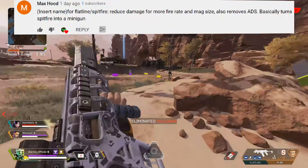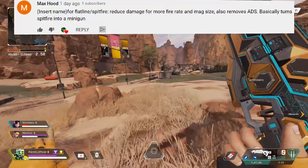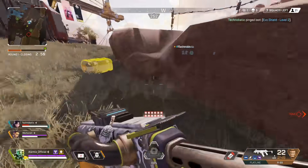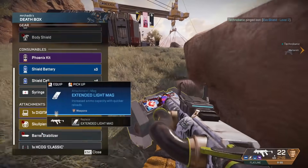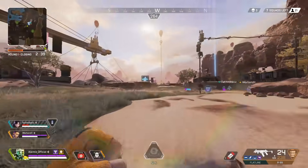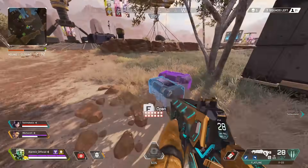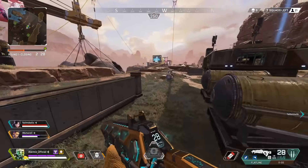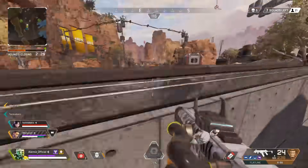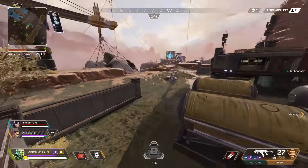Sir Max Hood said: a hop-up for the Flatline or Spitfire that reduces damage for more fire rate and mag size, and also removes ADS — basically turns the Spitfire into a minigun. I really like the idea of a hop-up for the Spitfire. It can get a little bland sometimes, but a hop-up that turns it into a hipfire-only gun — maybe each barrel upgrade reduces the hipfire spread further, every bullet does less damage but at a higher fire rate. There's a gun called the Drum Gun from Call of Duty Ghosts that's basically a hipfire LMG, and that worked pretty well. You'd need to balance the accuracy and damage, but I do see a way to add a minigun-style hop-up for the Spitfire.